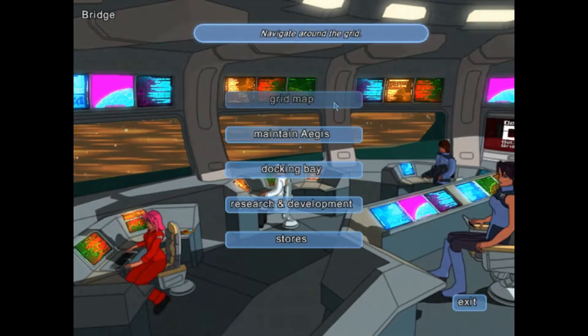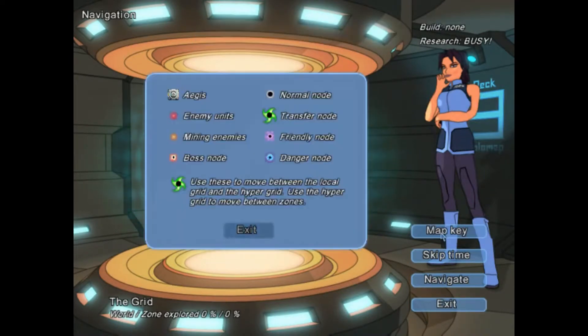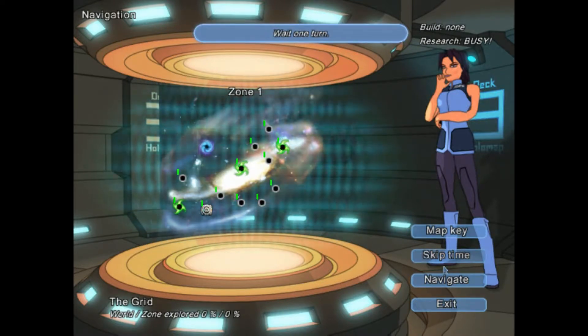Going back to the grid map, we've got our map key. This is what it's telling us: we've got a boss node, friendly node, danger node, and our warehouses are called transfer nodes. We'll click on where we currently are and start collecting some resources.